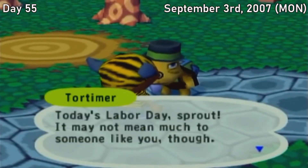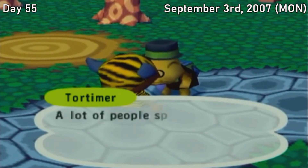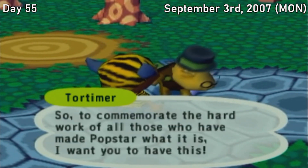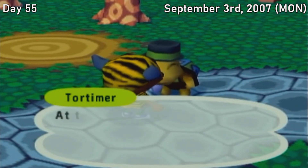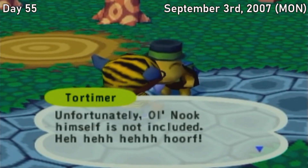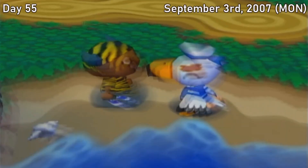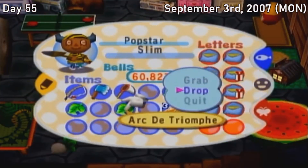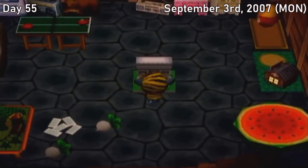Monday, September 3rd. It's the first Monday in September, which means it's Labor Day — happy Labor Day, everyone. There isn't much to say about this holiday: just go into town, talk to Tortimer, and you'll be given a model of Nook's first shop, Nook's Cranny, that you can put in your house. Gulliver also stopped into town today and gave us a model of the Arc de Triomphe instead of a Matryoshka, which is pretty cool. Aside from that, it was a pretty uneventful day.